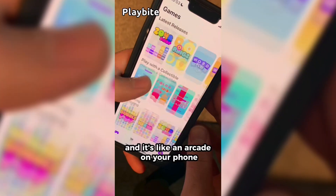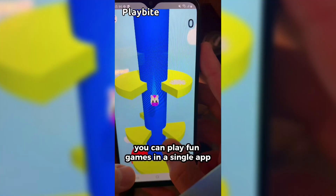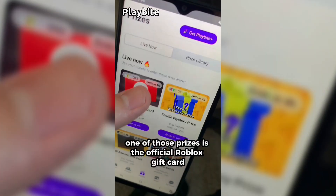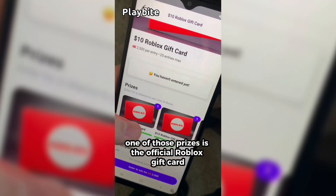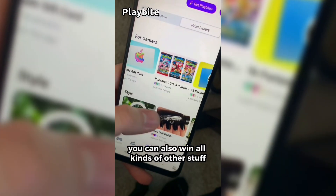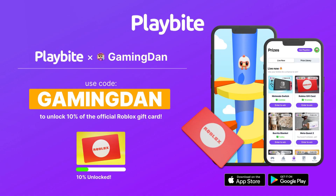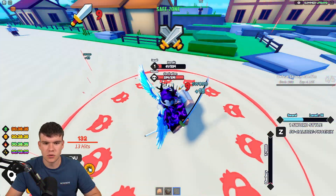If you are ever in need of Robux, go ahead and download this app called Playbite. It's like an arcade on your phone where you can play fun games and win prizes, including the official Roblox gift card and other stuff from electronics to snacks to cool fidget toys. Download Playbite today, link down below, and use code GamingDan to be 10% of the way to earning your first Robux gift card.